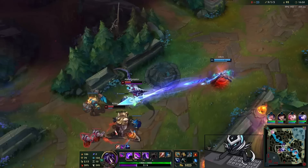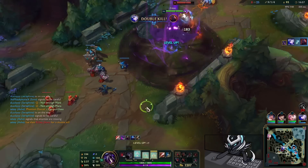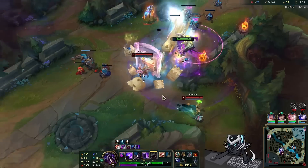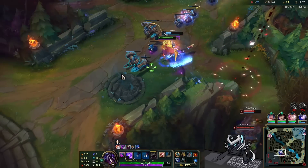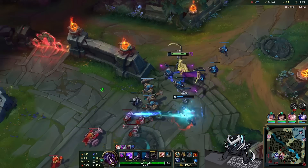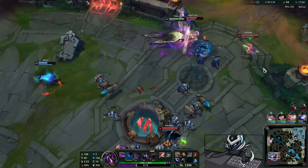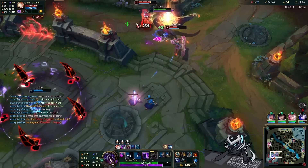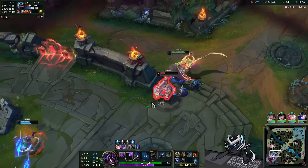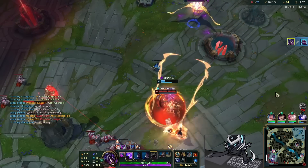Keep forgetting I can't dash through walls. Ash has got it. I keep missing that W — even on Bel'Veth, who would have thought. I gotta start hitting those because it is important to reset your dash with that. I got my E up so I'm not scared here. Missed it again. She just narrowly lives — I thought my E would finish her there. Nice. Ult — does that give me health? I feel like it gives me health, I think it does.